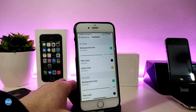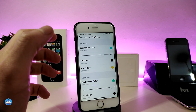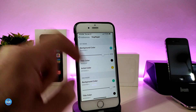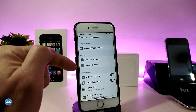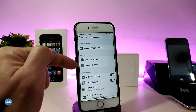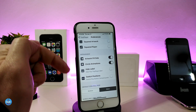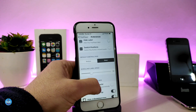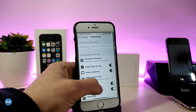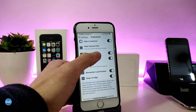You can customize how the player works, including the colors, background color, and a slider to adjust the player appearance. There are also two different styles for the corners of the player. In the appearance section there are many more options. Once you're done with all the configuration, make sure to respring your device so the changes take effect.